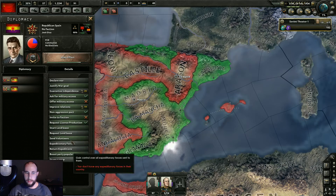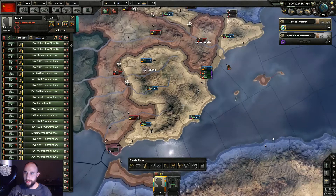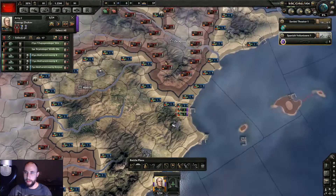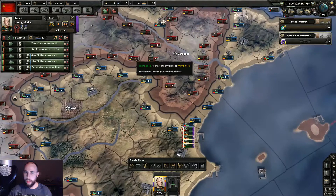Let's send him over to Republican Spain, send volunteers. All right, our five divisions have arrived in Spain, which means we get to do some fighting here. We're over here — it seems the lines have pretty much stayed the same since the war started. There's no battle, everybody's just being really passive. So we probably want to try and push through and take their capital.